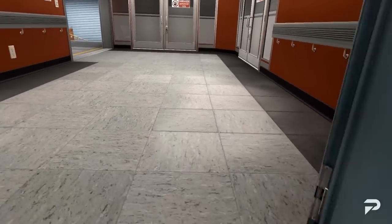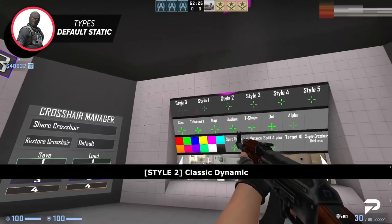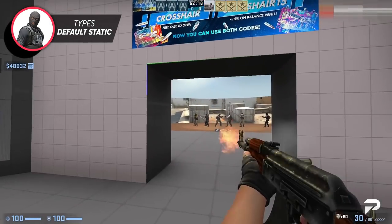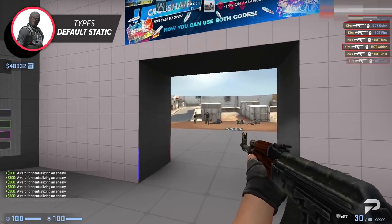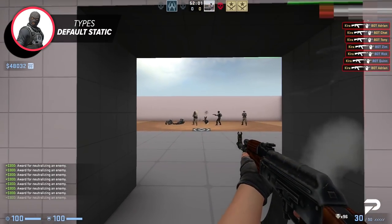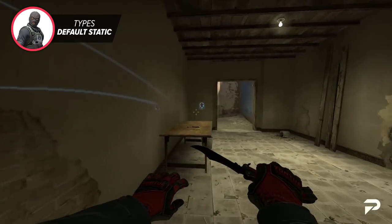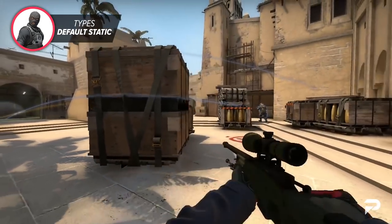Finally, there's one crosshair that's not very widely known but is actually quite good — that's the default crosshair set to static. Taric is definitely the most notable pro that loves to use this type, but also top aimers like Shroud used it back in the day. It kind of resembles the cross-dot hybrid but is something unique as well. If you've never given this style a try, it's definitely one I'd recommend. The default crosshair is underrated and doesn't get a lot of love, mostly because the standard dynamic version isn't optimized. But if you give the static one a chance, you might just find your new main.